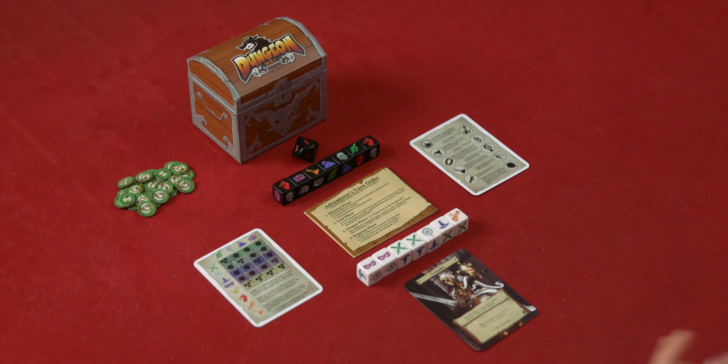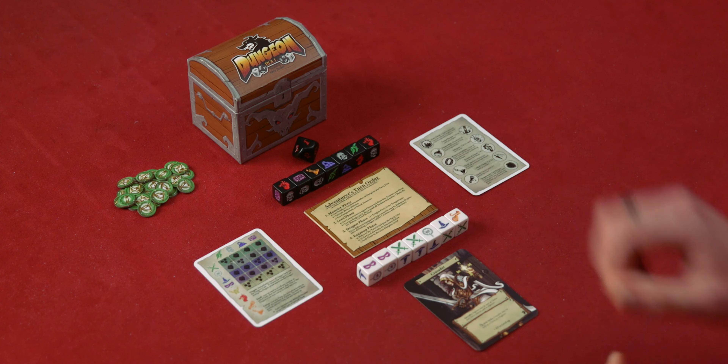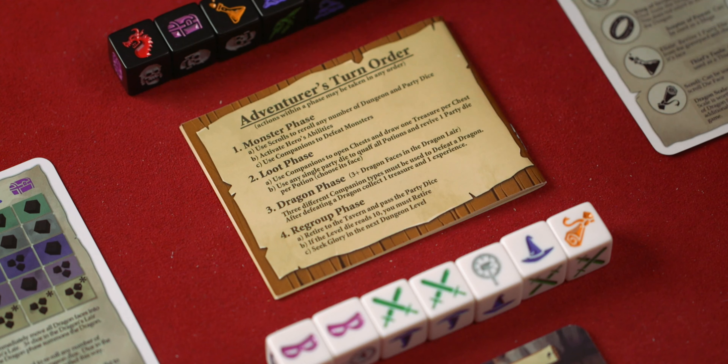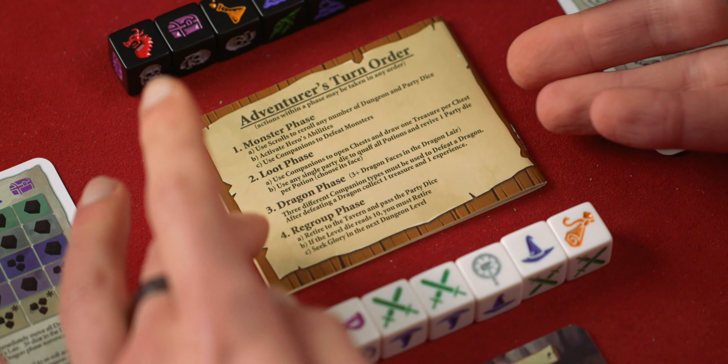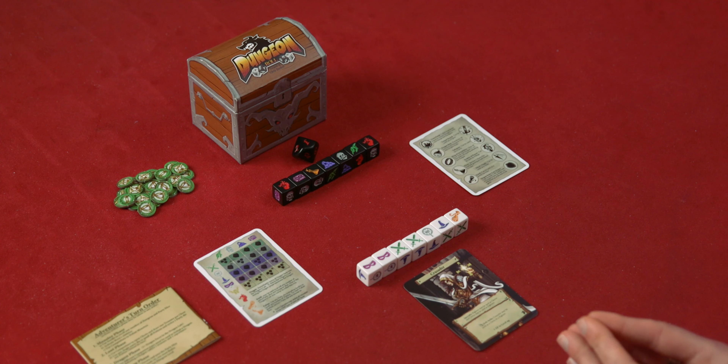Dungeon Roll is a push-your-luck style dice game played over 3 rounds, each of which is broken up into 4 phases: the monster phase, the loot phase, the dragon phase, and the regroup phase. I will explain each phase as I come to it. I'm going to start by diving straight into the gameplay, because I think that is the best way to explain how Dungeon Roll is played.